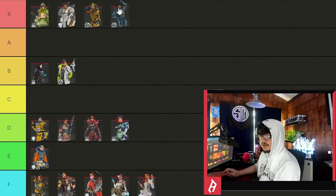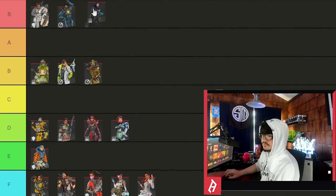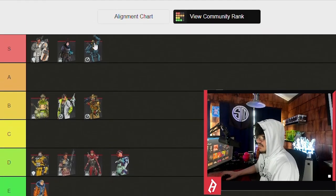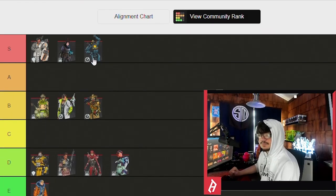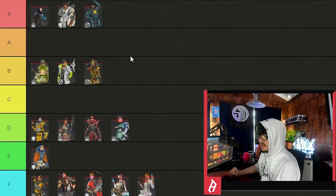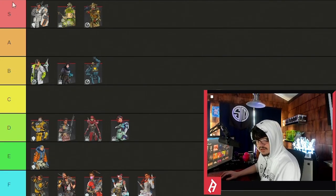Octane lets you leave your POI really early, but Pathfinder lets you leave even earlier and he doesn't have low profile anymore. In my opinion, TSM should be running Wraith-Path-Gibby right now. Rotating on zip compared to rotating on pad through the sky — the zip isn't just for rotating, it's for leaving your POI early and getting to spots quickly. I'd run Wraith-Path-Gibby every game if I had east Fragment. I think Bloodhound is a massive crutch character — swapping Blood and Octane for Wraith and Path would be far more efficient.